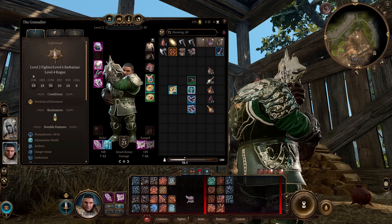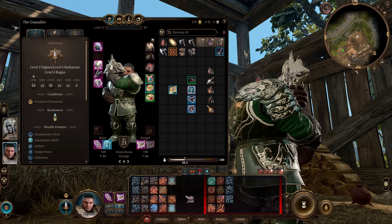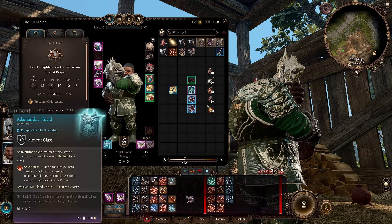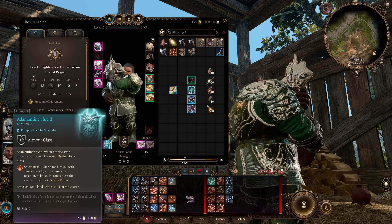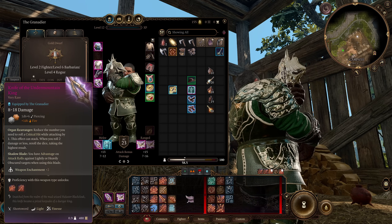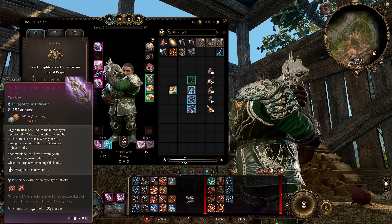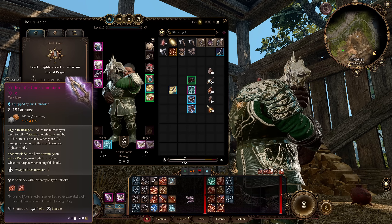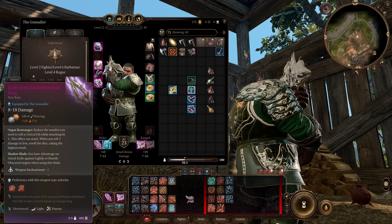For our shield we have the Adamantine Shield. With a ranged weapon you can have whatever you like in the melee slot, so you might as well get the extra armor class. The Adamantine Shield gives us a plus two to armor class, attackers are sent Reeling when they hit us with a melee attack, and critical hits cannot be landed against us — making us even more tanky. It's paired with the Knife of the Undermountain King, which reduces the critical hit threshold so we roll critical hits on a 19 or higher and re-roll damage dice that are two or less.